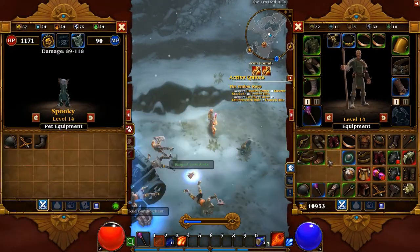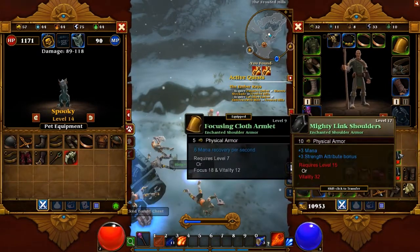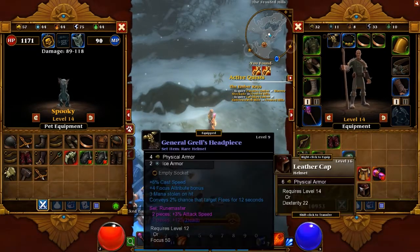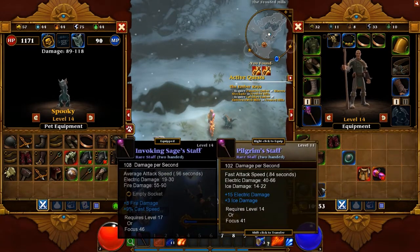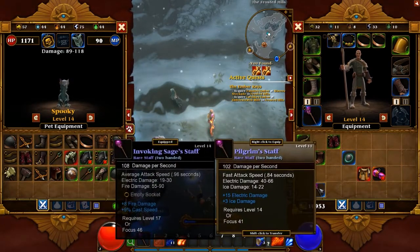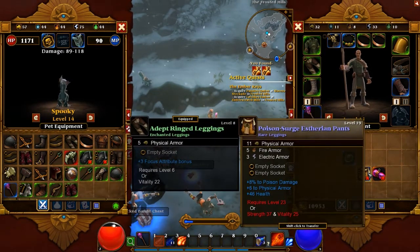We're gonna send some sweet stuff over to our little pet. It's gonna go back to town and sell us some stuff. You always get a lot of trash items, but at least it gives you tons of mana and tons of gold, so it's not really a waste anyway.